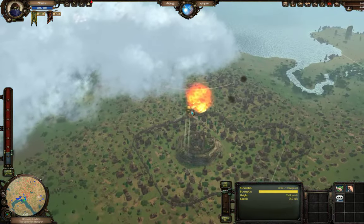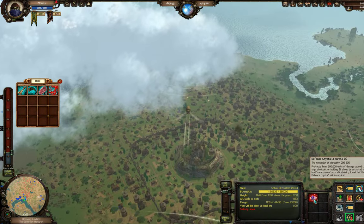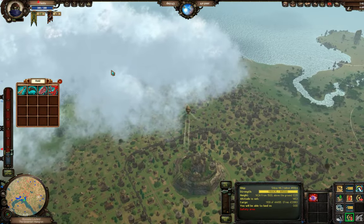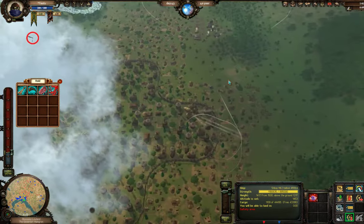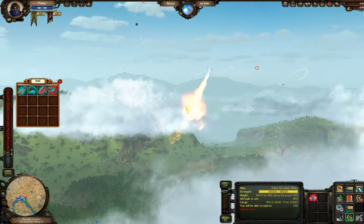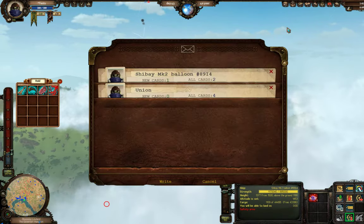Looks like we're gonna make it. We lost one defensive crystal but we still have another one with about 300,000 health on it. We've survived our dragon attack with literally no ammo — but we're close to town, so no big deal.